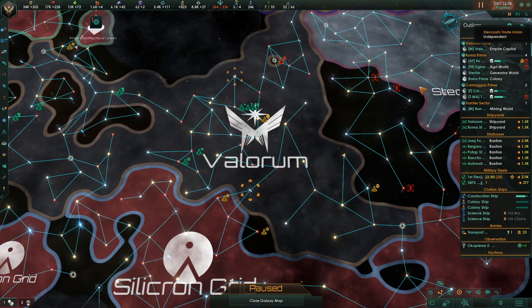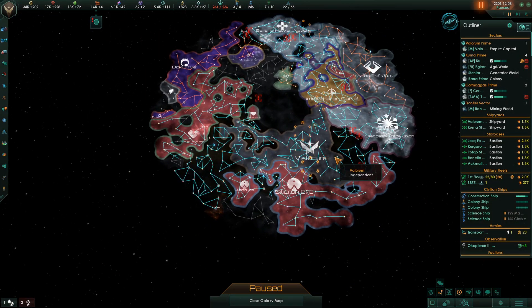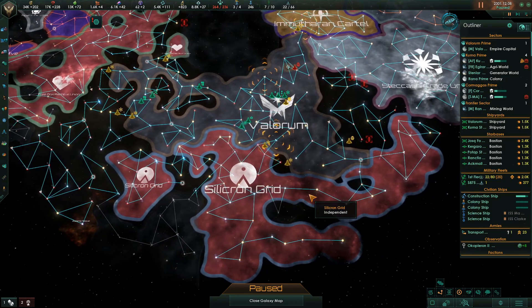It's the year 2301. This is what we look like — the Valorum Empire. That's what the whole map looks like, the whole galaxy.